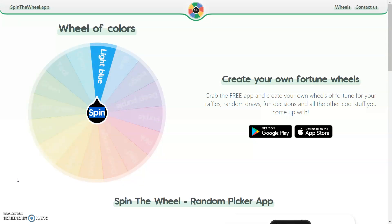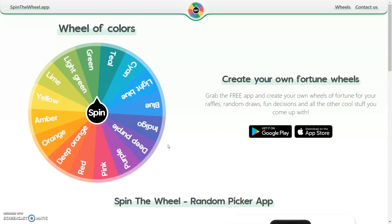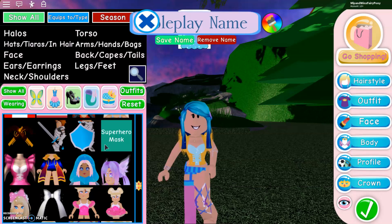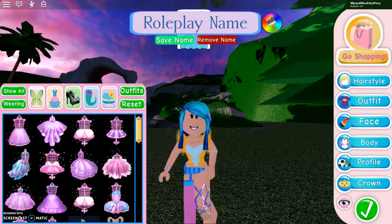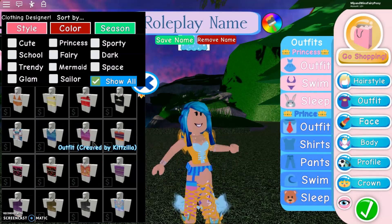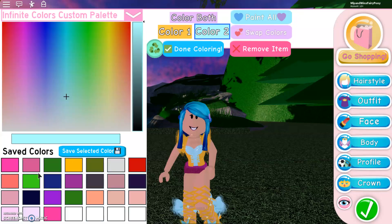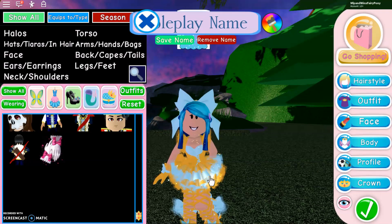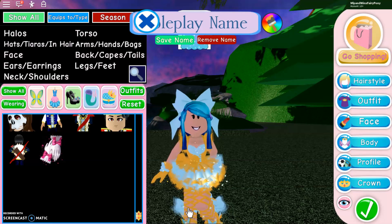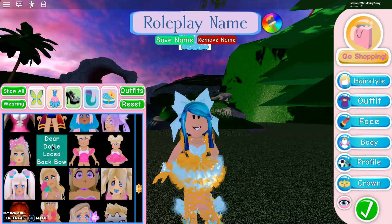It looks like we have light blue as the first one. Let's spin for the second colour — and the second colour is amber. So I have a light blue and amber. Let's choose which skirt, and I already know which heels I want to use, so we'll put those on now. Beautiful. Then just quickly put on a swimsuit. I think I want to use the Dear Dolly ruffled skirt. I changed my mind — I wanted to use the newer skirt, and this is going to be an outfit with a lot of bows. We have bows on the glove, bows on the heels, a bow in the hair, and we're going to use the Dear Dolly laced back bow too.